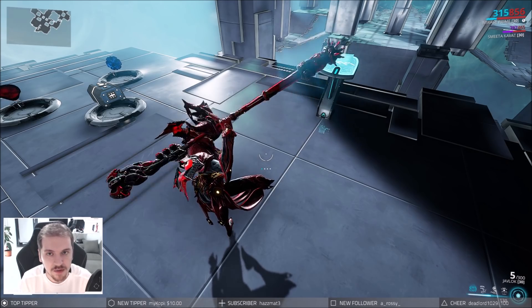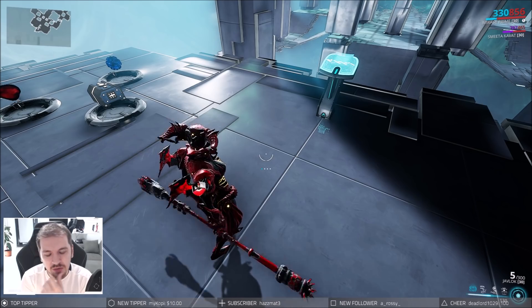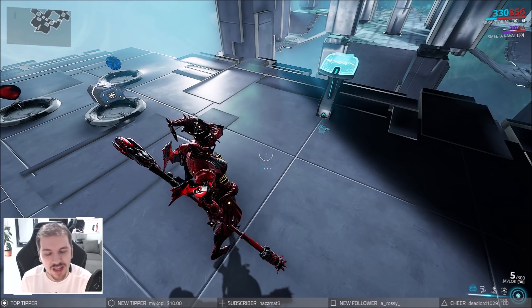Perhaps you want to go Eidolon hunting with your favorite primary weapon — Rubico Prime, Lanka, Vectis Prime — or maybe even an arcane. In that case you might want to proc heat using your melee or secondary weapon. From all the secondary weapons I tested, a few can reliably proc heat on yourself but not consistently enough, so I would still go for a melee proc. You can use Glaive Prime, Cerata, or Exodia Contagion on any Zaw you see fit — I'd recommend a fast Zaw. The reason I don't recommend Glaive Prime is it tends to proc slash on you as well, which is not ideal.